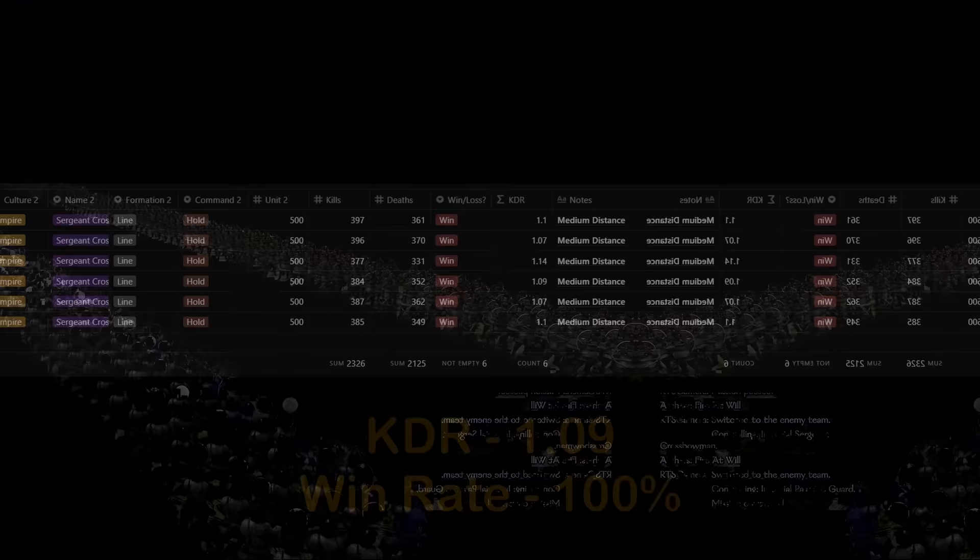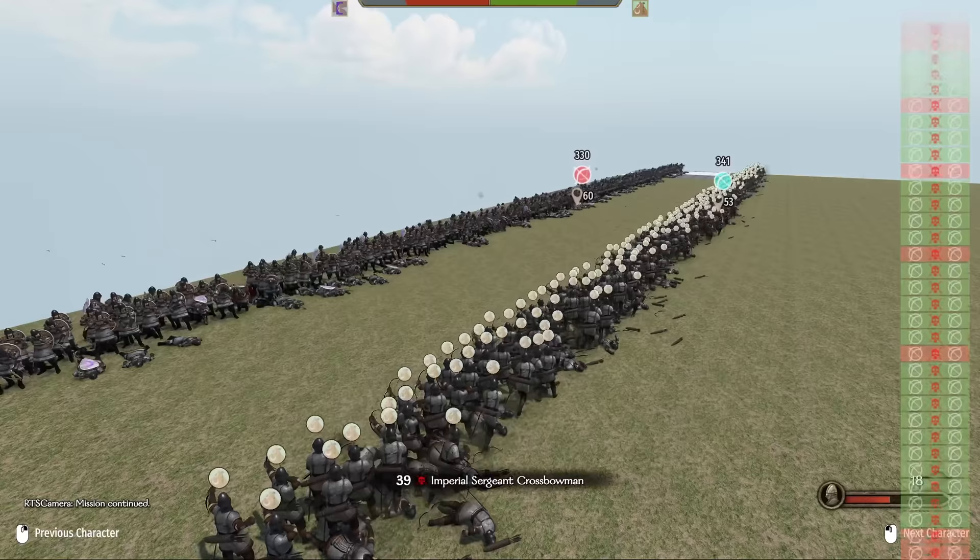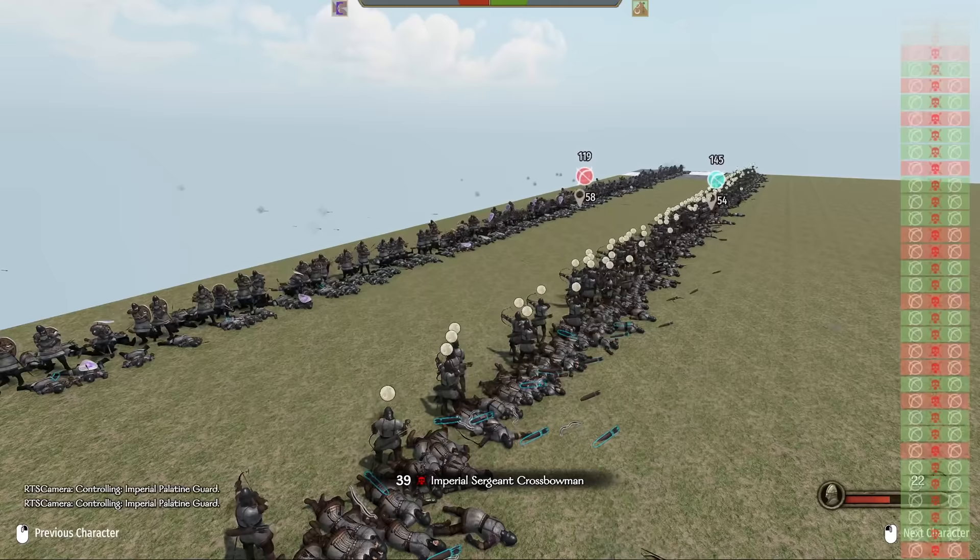Let's see if the trend continues for close range. The first volley looks painful, however the gap still remains, resulting in a victory for bows. The KDR ends up at 1.05 and 100% win rate, making bow the winner at close range and both evenly matched at long distances.